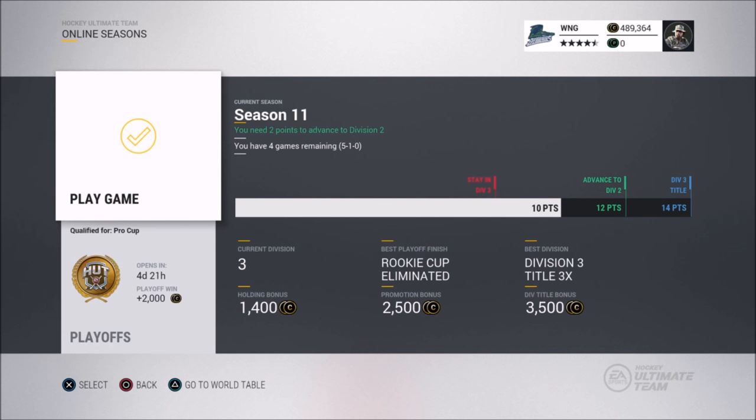EA has also added div title packs and although they're untradeable, they still make great additions to your team. Some people have pulled great cards — I myself pulled a carbon collectible which really helped me doing sets. On top of the season games, even just playing the playoffs has great rewards added, and you get 2k coins for winning. So simply just play games and you'll stockpile some coins.